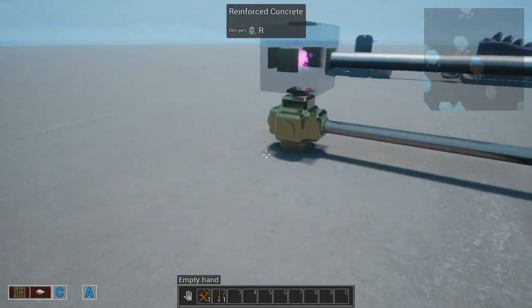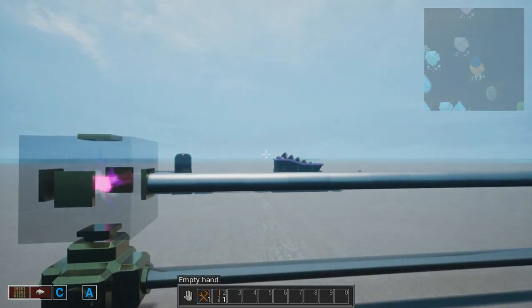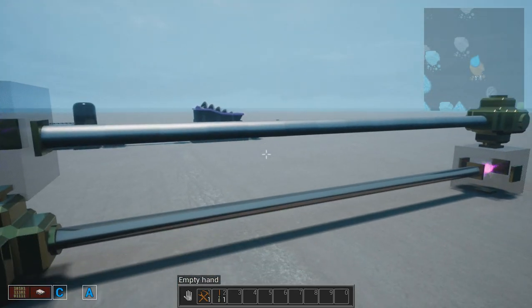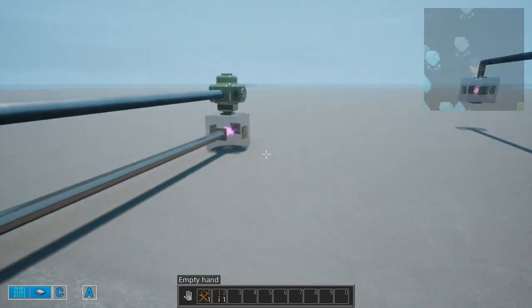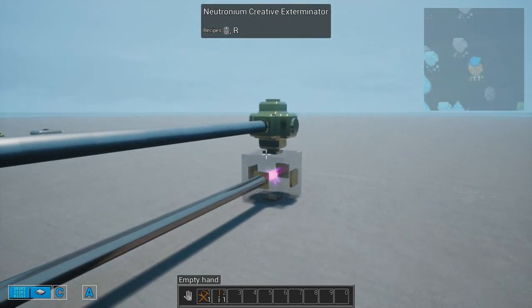You also have some for fluids and gases. In this case you have copper pipe and steel pipe. As you can see, pipes of different materials don't connect. But there is a good way to route them — they kind of teleport the fluid and gases around.